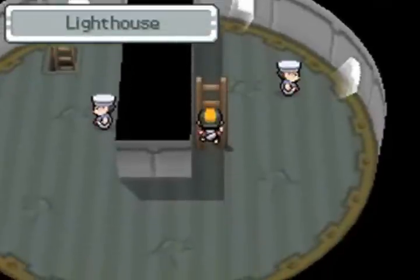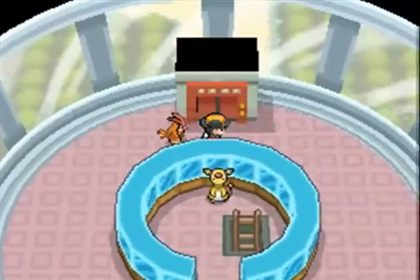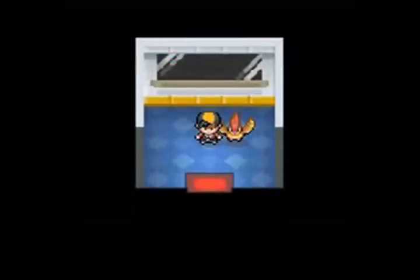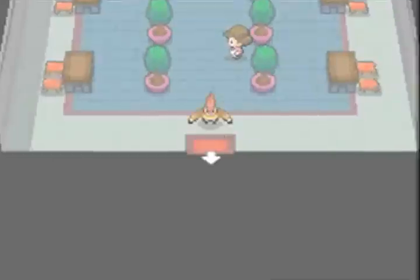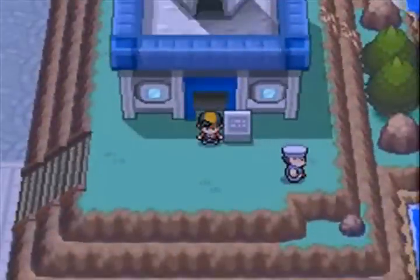I accidentally go down the ladder, so I'll take the elevator. Now it will be time to go and challenge Jasmine for the sixth Johto Badge already, for part number 31. Part number 31 is the next part, and it's going to be the battle with Jasmine.